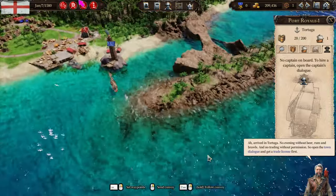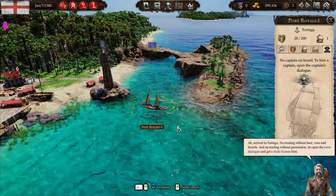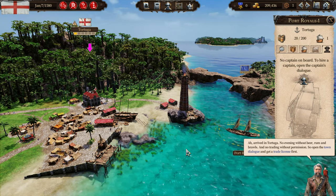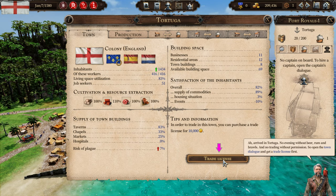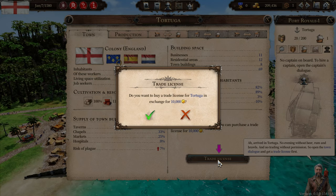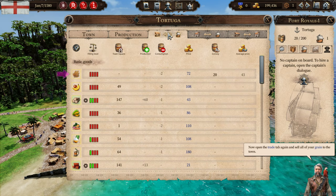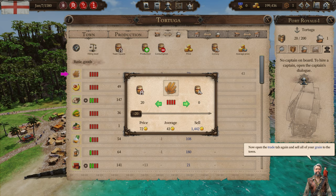Arrived in Tortuga. No evening without beer, rum and brawls — and no trading without permission. So open the town dialogue and get a trading license first. Trade license — in order to trade in this town, you can purchase a trade license for 10,000 coins. We've got plenty. Now open the trade tab again and sell all of your grain to the town. 72. That's cool.